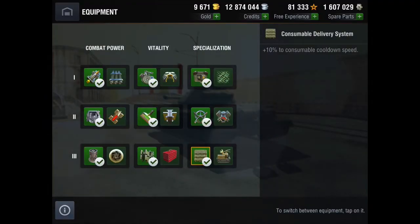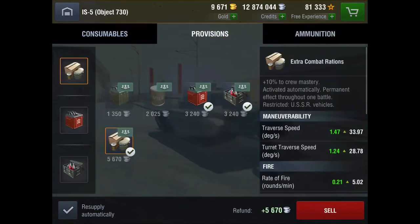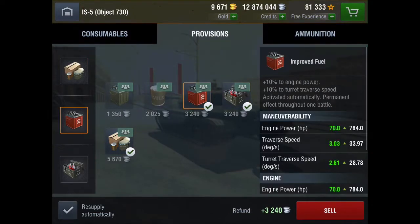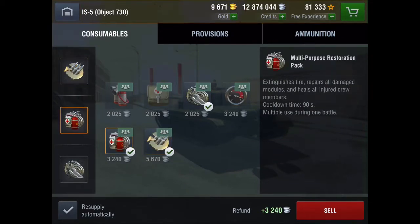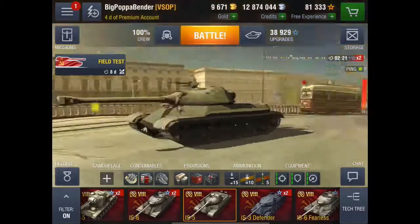Last but not least, Consumable Delivery System. As far as ammo goes, I would run 15 APCR, 10 HEAT, and 5 HE. For provisions I would carry Extra Combat Rations, Protective Kit, and Improved Fuel. As far as consumables go, Adrenaline, Multi-Purpose Restoration Pack, and Repair Kit should do the job.